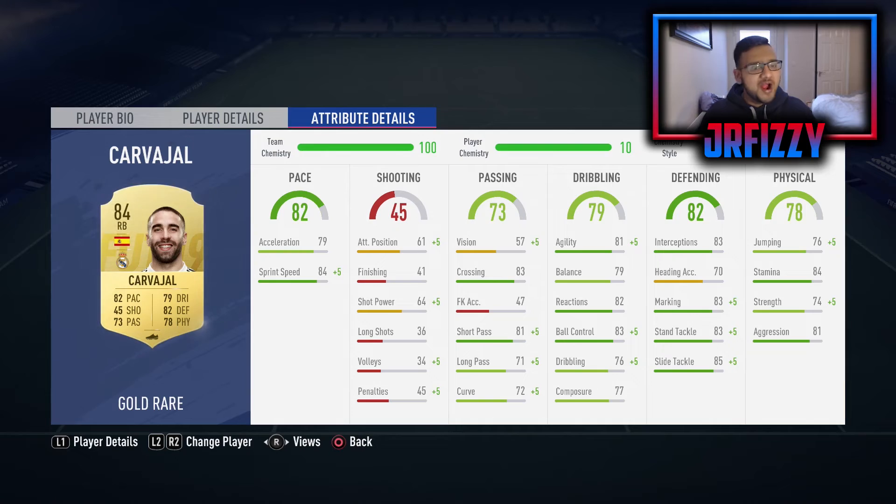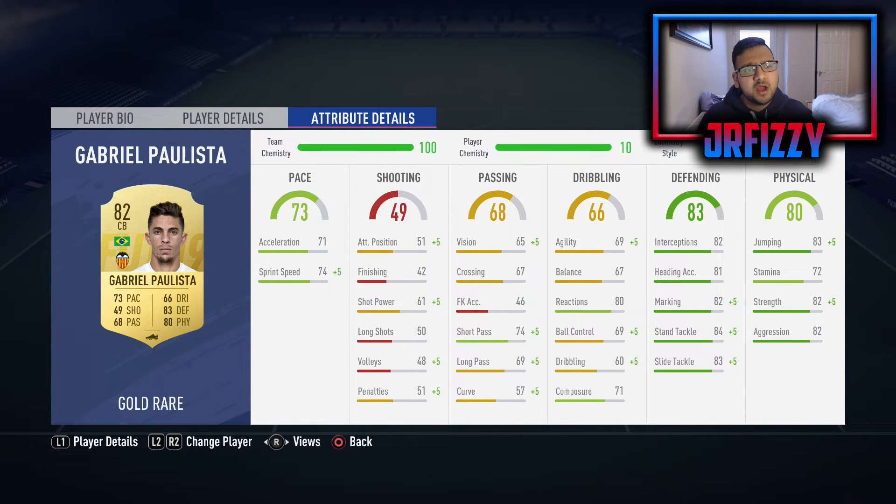With a Shadow on Carvajal he goes up to 94 acceleration and 94 sprint speed - absolutely insane pace-wise, he's never going to get burnt by anyone. His defending stats basically all go up into the 90s. Only heading accuracy stays in the 80s. Physical-wise, 74 strength is quite good, though he's quite short so his jumping is not the best - those back post crosses in Foot Champs could be a disadvantage. But 84 stamina and 81 aggression is very good, so I definitely recommend him.